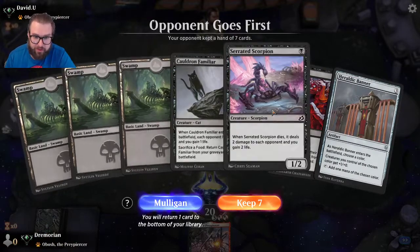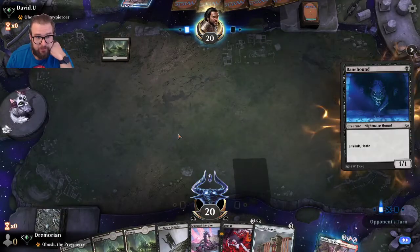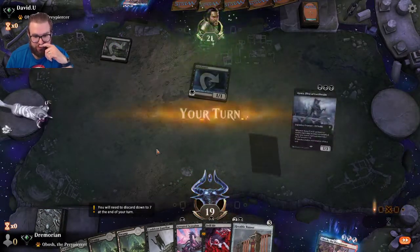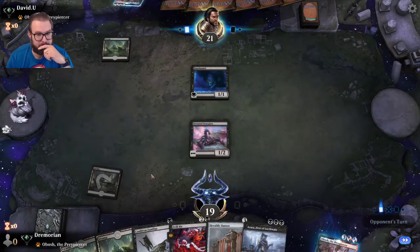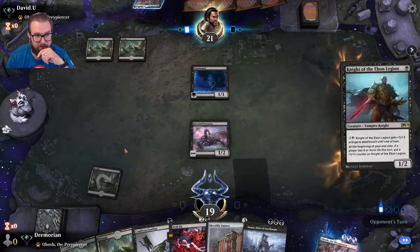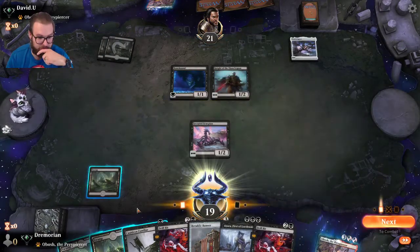Nice three-lander again: Cauldron Familiar, Serrated Scorpion, Heraldic Banner — we're keeping this. Wait — different version of the same deck. Obosh is definitely picking up steam, that's for sure.